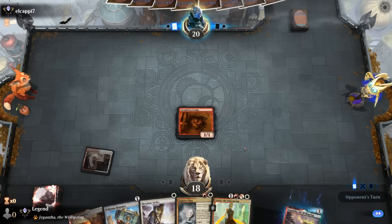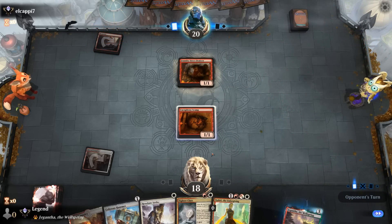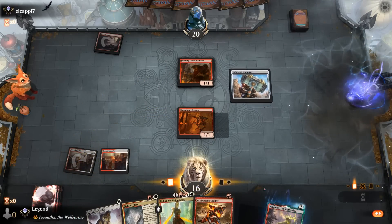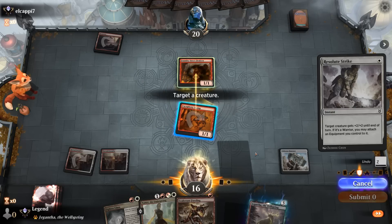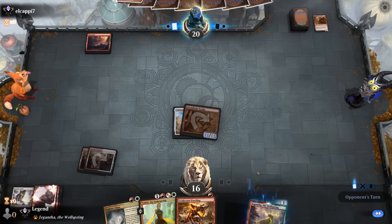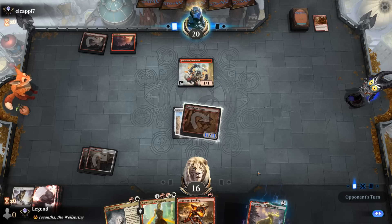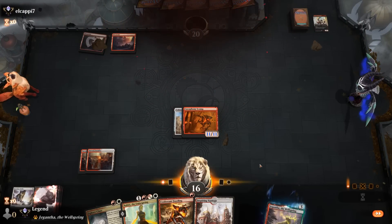Opponent plays turn 1 Mountain — uh oh, could be bad. A Denizen. We get our Scamp equipped and see if they block. Opponent obliges, so now they're in permanent chump-block mode, since as soon as the Scamp connects we can sacrifice it and take out the opponent. Firebrand would have been very effective as their one-drop, but instead it deals 1 to the Scamp and the opponent explodes. I'll take it.